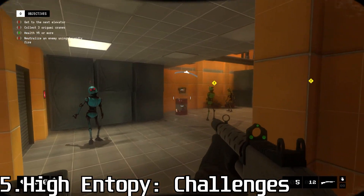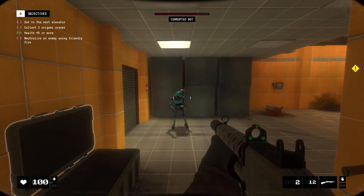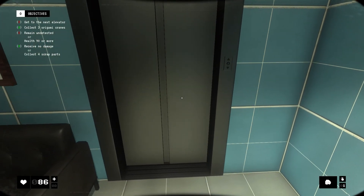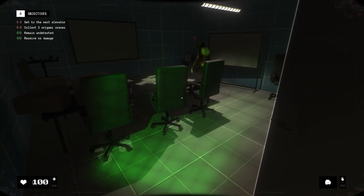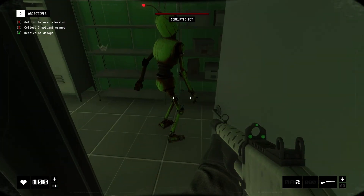High Entropy Challenges is a first-person stealth game where you fight or avoid enemies while solving environmental puzzles. The goal of every level is to make it to the elevator at the end, but how you do that varies. You can stealth your way past enemies, turrets, and cameras, take an alternate route through air vents, or fight them head-on.